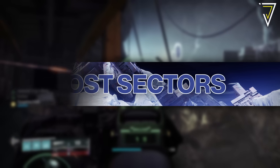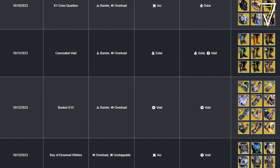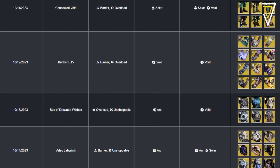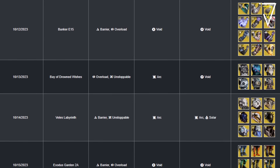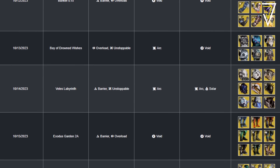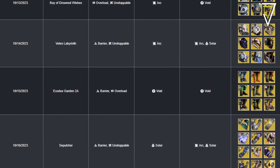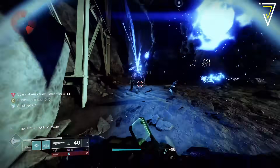For the lost sector calendar in week 8 of Season 22: Tuesday kicks off with K1 Crew Quarters for a chance at exotic helmets. Wednesday is Concealed Void for exotic boots. Thursday is Bunker E15 for exotic gauntlets. Friday is Bay of Drowned Wishes on the Dreaming City for exotic chest pieces. Saturday is Veles Labyrinth for exotic helmets again. Sunday is Exodus Garden 2A for exotic boots. Monday wraps up with Sepulchre for exotic gauntlets. Plan your week accordingly if you're after slot-specific exotics.